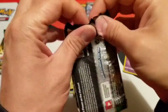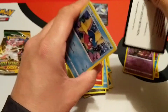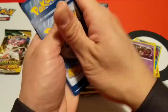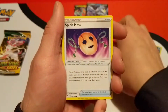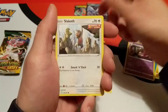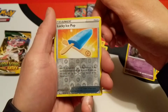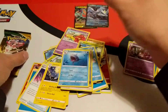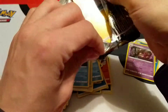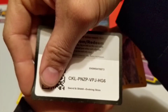Going into our first Evolving Skies pack — there is the code card for that. Starting off with water energy, Spiritomb, Lampent, Fletchinder, Carvanha, Flabébé, Slakoth, Seedot, Luvdisc. Reverse is a Lucky Ice Pop, and a regular Sharpedo as the rare. On to our final pack of the video.